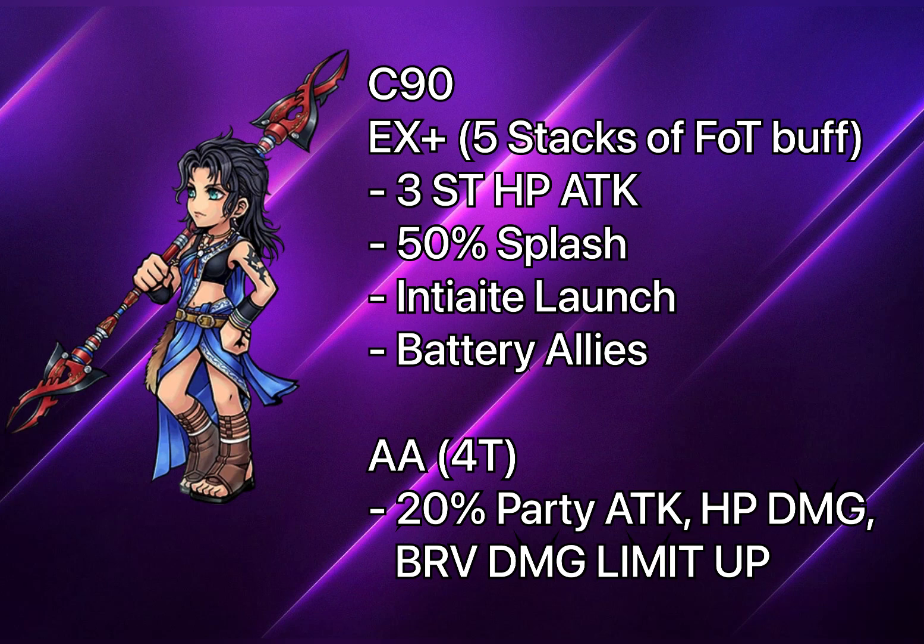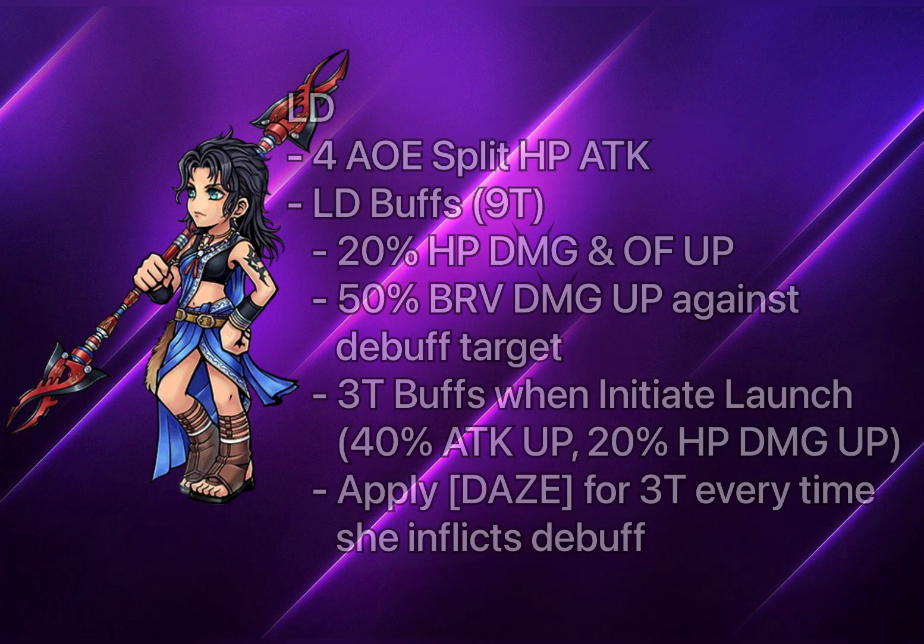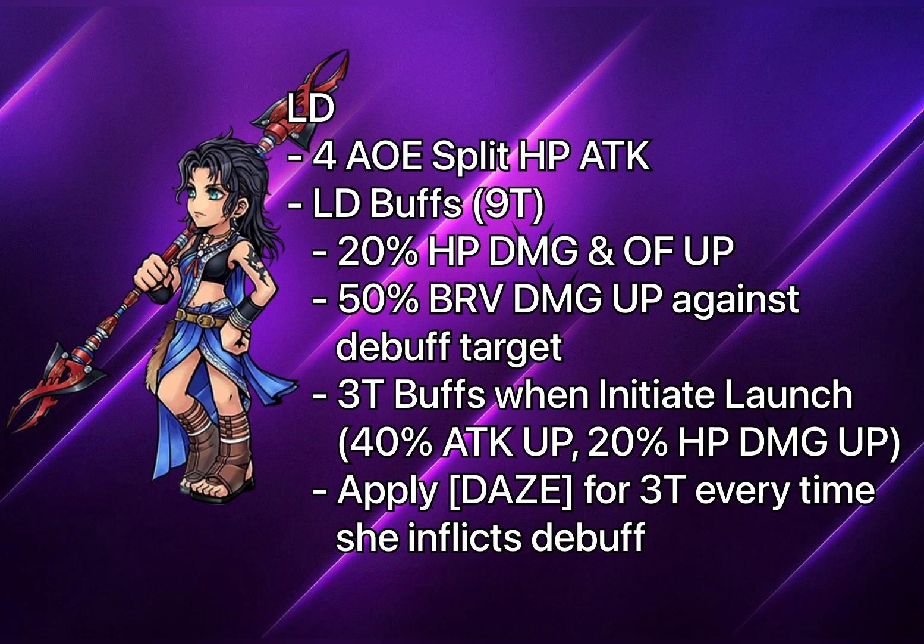Her additional ability, which was already good, is now even better. The buff has been extended to four turns and provides 20% party attack up, 20% HP damage up, and 20% party brave damage up. Her new LD does four AOE split HP attacks and applies a debuff of 50% defense down, 20% speed down, and 50% max bravery down. The best part is she gains her LD buff for nine turns, which provides 20% self HP damage up, 20% self overflow up, and 50% self brave damage up when targeting debuffed enemies.